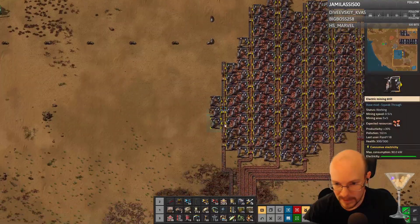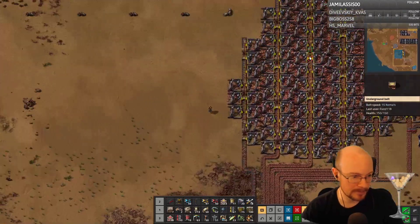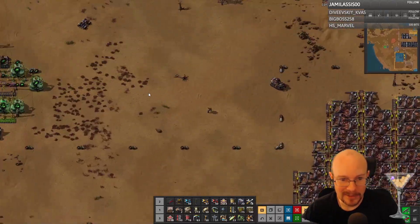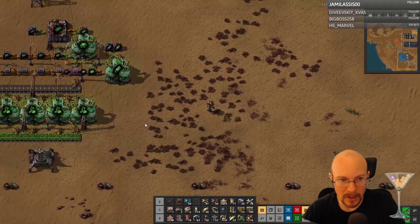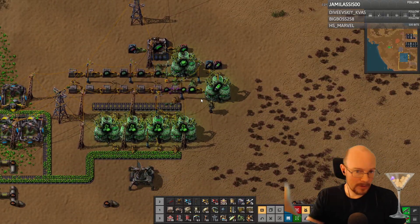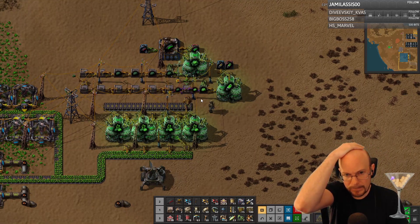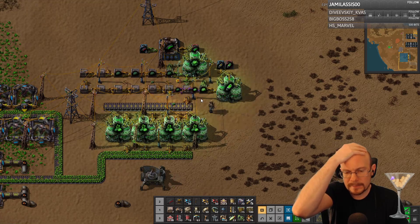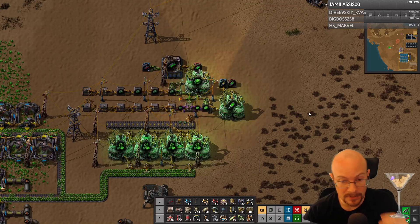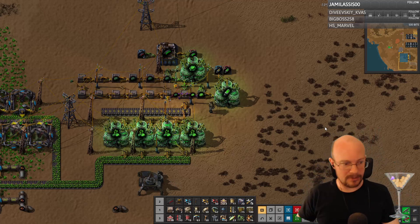Get rid of these miners that are mined out. I know, I'm playing on easy now. Increase Kovarex — the way I have this set up, I don't have a good way of increasing it. I would need to move these all around. You're saying do another Kovarex enrichment centrifuge, right? This is all kind of jerry-rigged together right now.